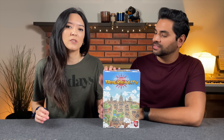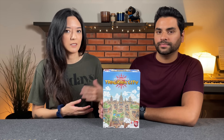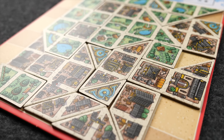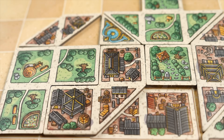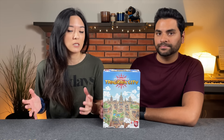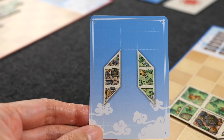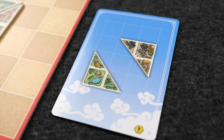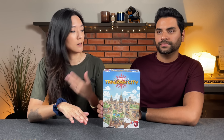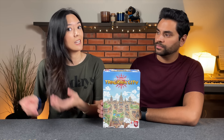Each player has their own player board and their own set of identical tangram tiles. Each tile is double-sided. There are only two different types of terrain in this city, which is important because over the course of the game, your goal is to fill up as much of your board as possible while balancing the two types of terrain. The game also comes with a deck of cards representing all of the different tiles in your supply. Each round, depending on player count, you deal out a certain number of these cards to players as well as to the center of the table.